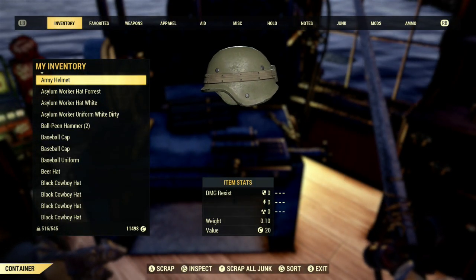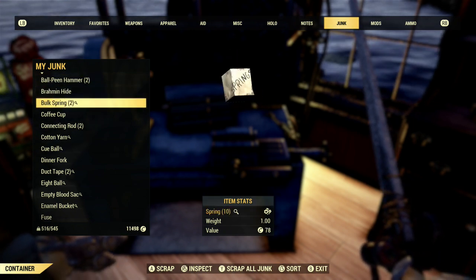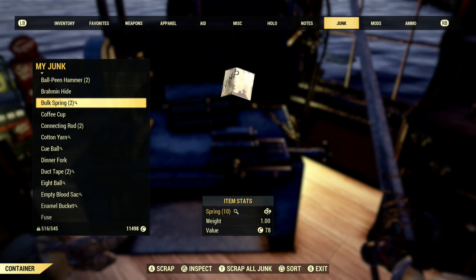We're just going to head over to a crafting station — you'll notice we have two bulk springs — and we are just going to scrap one of them.